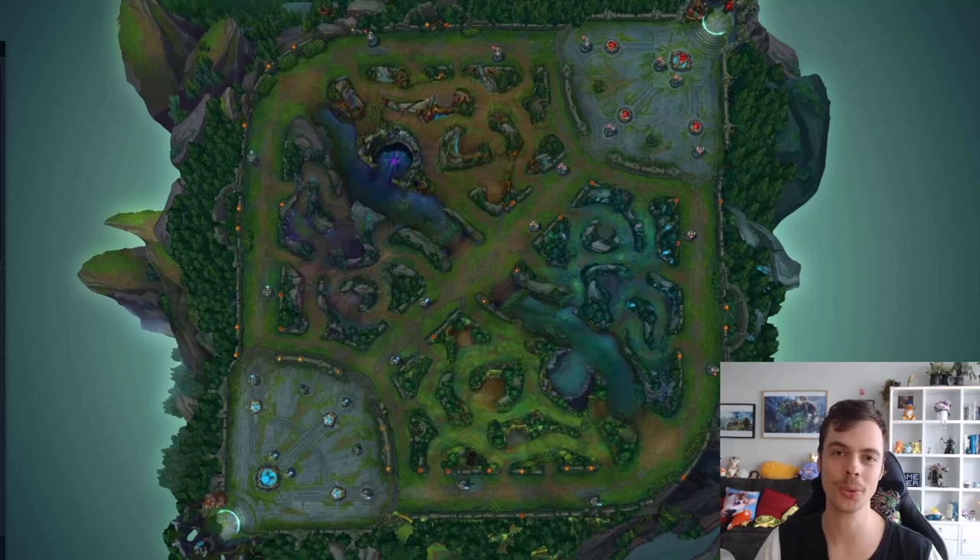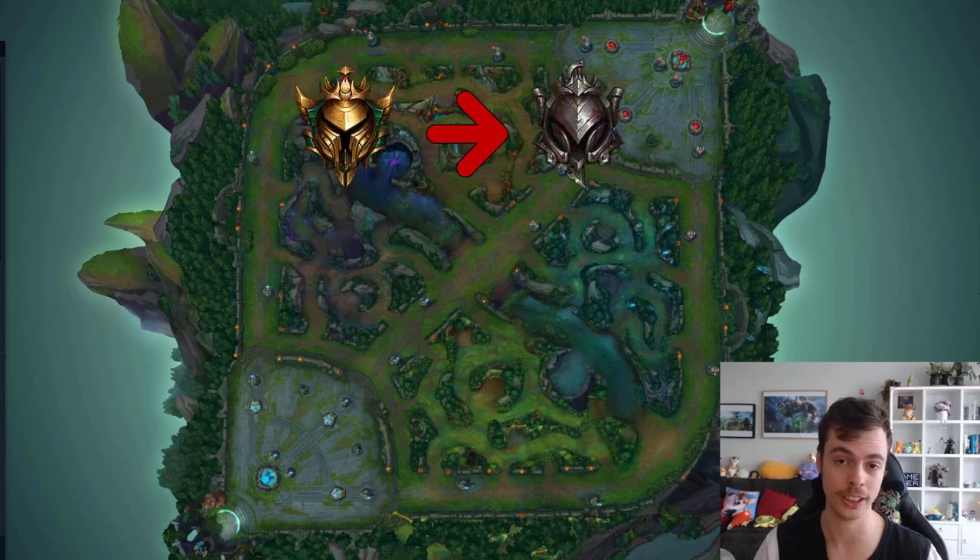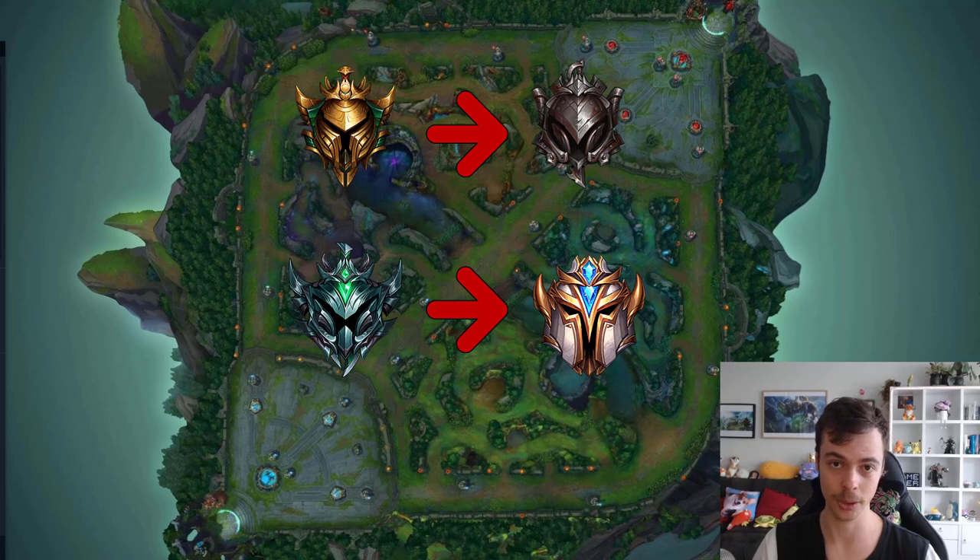Hey everyone, today we're going to be talking about how to review your games. This is a very important skill to help in your journey to improvement. I'm going to separate this video into low and high elo again like my previous video, and the cutoff is going to be gold and below treated as low elo, platinum and above treated as high elo.